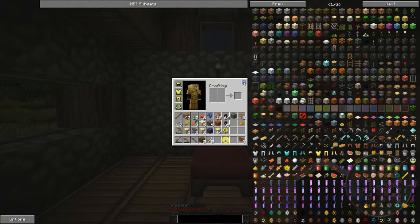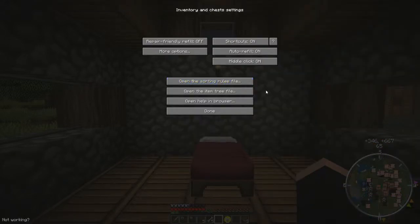This is Inventory Tweaks. It's a beta at the moment. You need the latest version of Forge, which I didn't realise was available, because normally when you start Minecraft, the intro screen will say there's a new version of Forge, go and get it. But it didn't. So anyway, here we are. This is Inventory Tweaks.